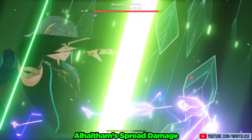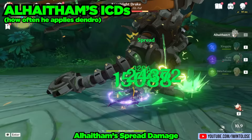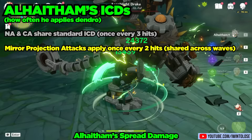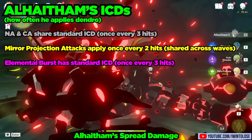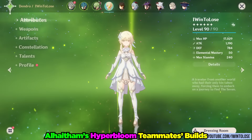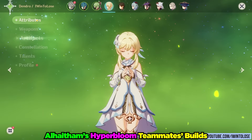From this clip, we can also gather that he has the following ICDs. His normals and charge attacks share an ICD and have the standard 3-hit ICD. His projection attacks have 2-hit ICDs, which are shared across multiple waves of mirrors. And his elemental burst has the standard 3-hit ICD. In other words, Alhatham does a ton of Dendro application and thus a ton of spread damage. Genshin Impact is a game where you use 4 characters, so let's see how he does in a full Hyper Bloom team with a Sacrificial Xingqiu, Kokomi, Kuki Shinobu, and Favonius Dendro Traveler.